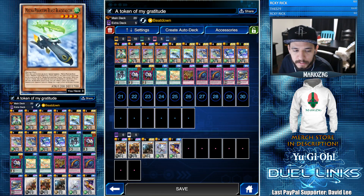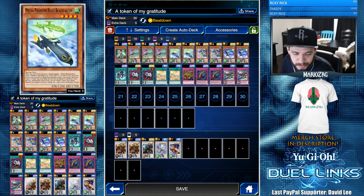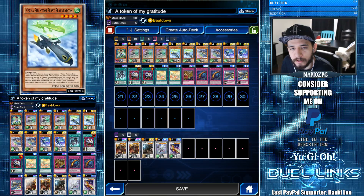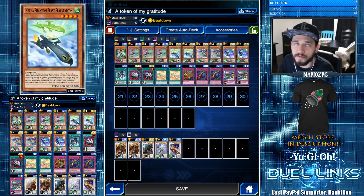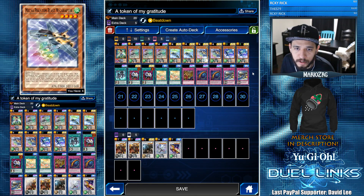We have two Mecha Phantom Beast Black Falcon. This guy gives you a token whenever it declares an attack, and you can tribute a token to target one monster your opponent controls and change it to face-up defense position. This is the one that helps you control the duels — you can stop whatever problematic attack your opponent throws at you and replenish the token simply by attacking. This is a very important card to play with your toggle on, so you don't accidentally miss activating the effect.